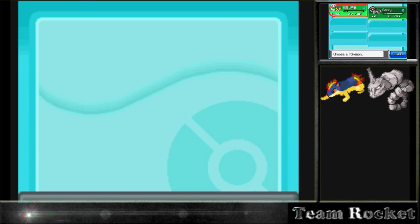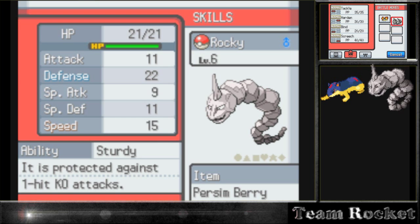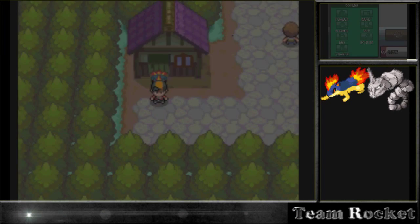Let's check his summary. He has a Hasty nature, which I don't remember what that means, and he loves to eat. He's a rock and ground type, which fits the Team Rocket theme - a perfect match. His defense is always going to be really high since he's a rock type, and the speed is pretty high too. Special defense is the lowest stat but it's alright - we're going to work on that and the special attack since we'll learn a lot of rock type moves.